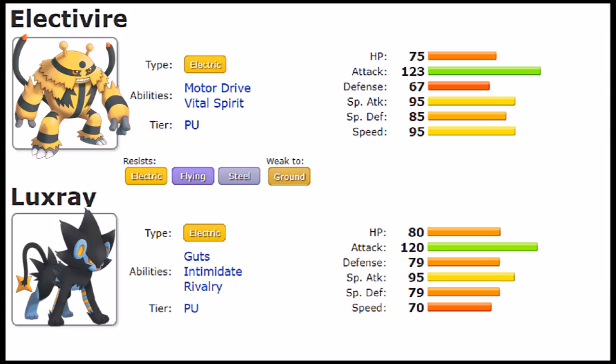With typing out of the way, let's talk about their stats. They are very similar with few differences. HP is close: 75 versus 80. Attack is slightly in Electivire's favor at 123 versus 120. Defense favors Luxray at 79 versus 67, and Special Attack is tied at 95.